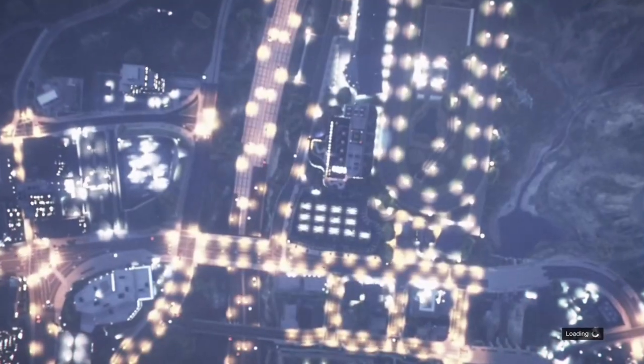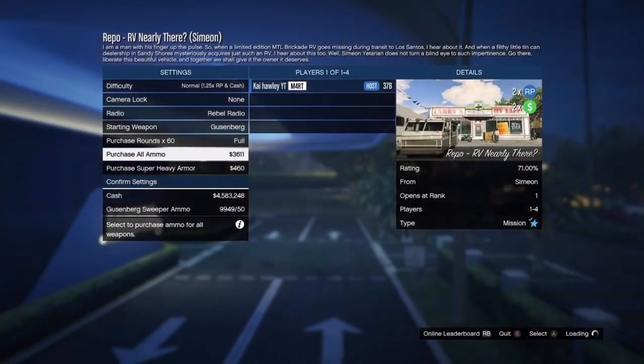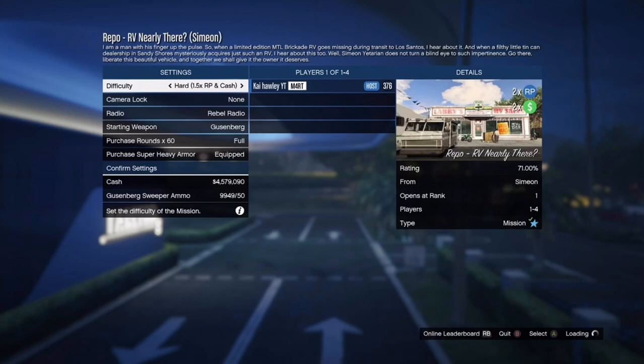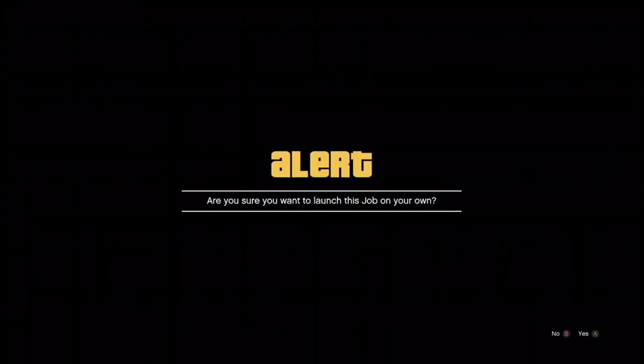You want to do this job solo unless you're doing it with your mates. If you get into a lobby with random players and you're not the host, just back out and find another job until you are the host. Because it's on double money and double RP, you might go into a session with people already playing, so make sure you are hosting it solo so no one messes it up for you.